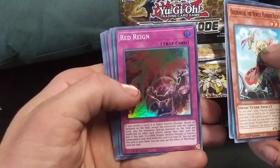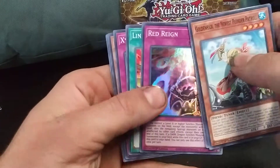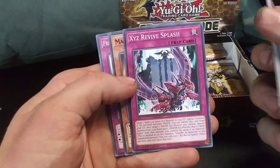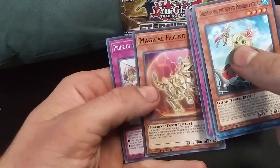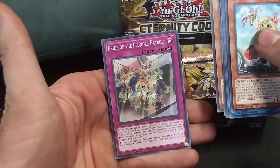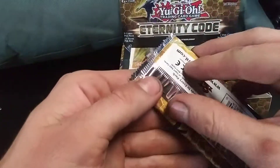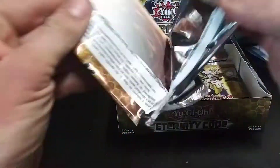It allows you to banish all monsters on the field except monsters with the highest level. That's interesting. Another Link Burst. Xyz Revive Splash — I have to look into that one. Looks like it's more for a water Xyz deck. Another Plunder Patrol. Nothing too fancy there.